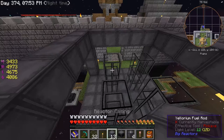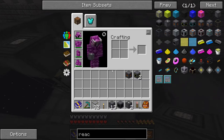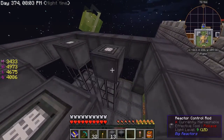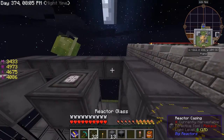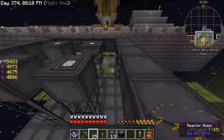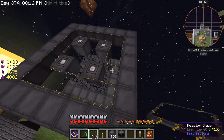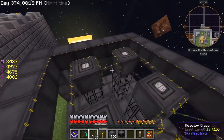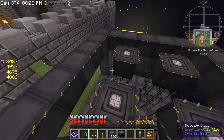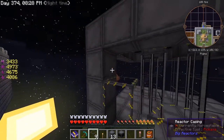And we'll get the reactor control rods on the top of those cells. This will be filled in with the glass, and we can put glass up in the front as well.